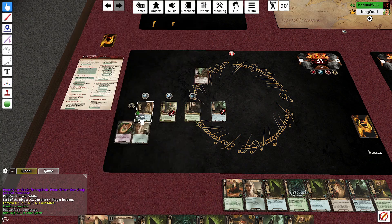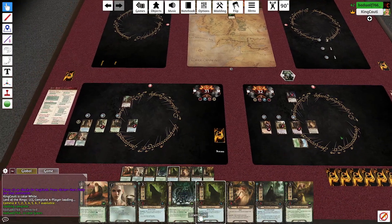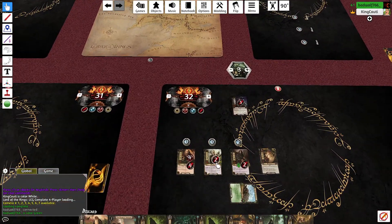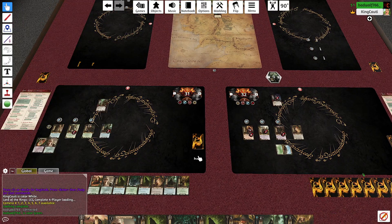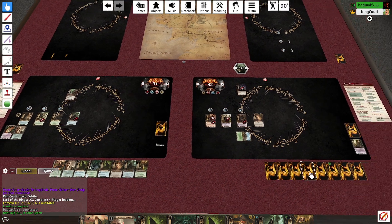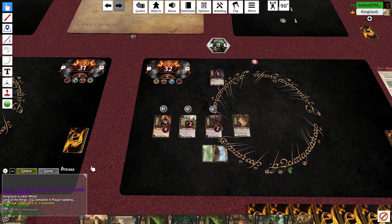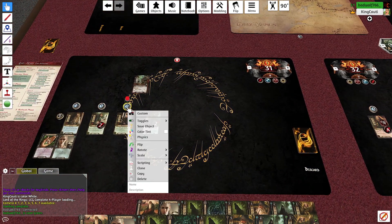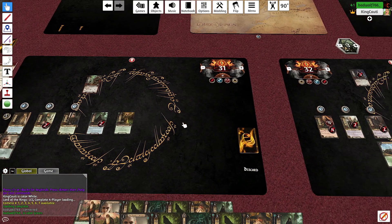Let's see how high we can kick up that will power — seven! That's great. I had those in here for Aragorn because I thought I'd quest with him a lot, but I think this is a little stronger because we're always committing Eowyn into the quest. Is that it for you? I'm going to spend three and play a Daughter of Nimrodel, and get Glóin feeling good.